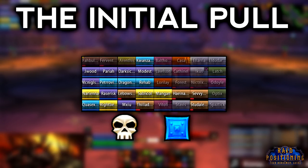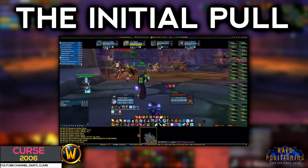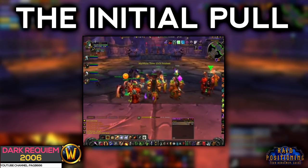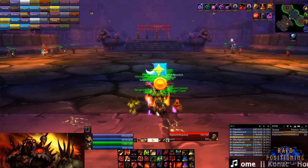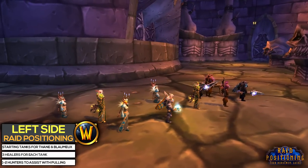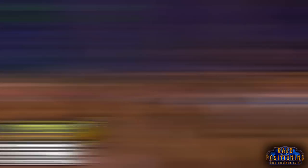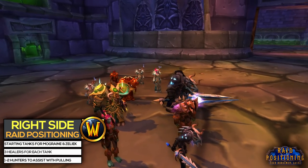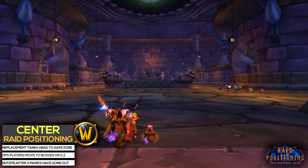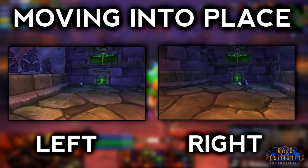Now we need to go over the start of the fight. As seen in 2006, a lot of guilds opted for just charging into the room and sorting things out as they happened. I'm going to show you a more modern approach for a smooth start. We'll divide the raid into 3 separate groups. The left group will have your starting tanks for Thane and Blaumeux, along with 1 or 2 hunters to assist with pulling and 6 healers — 3 for each tank. The right group has the same composition but starts with Mograine and Zeliak. The center group consists of the rest of the raid. When moving into the left or right group, you'll have to hug the walls and come out at an angle behind the giant skulls, because stepping near the front of the horsemen will cause the fight to start.